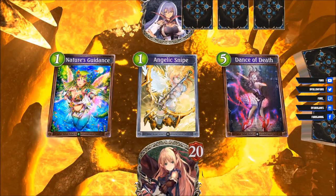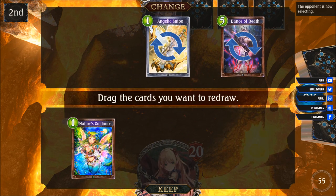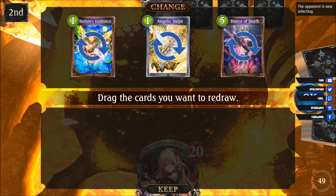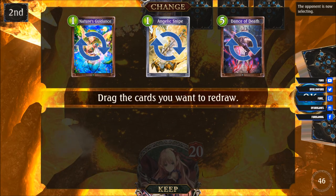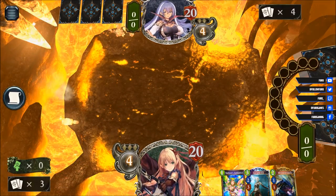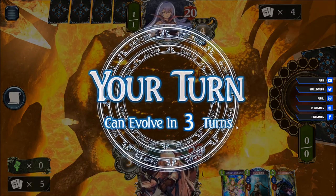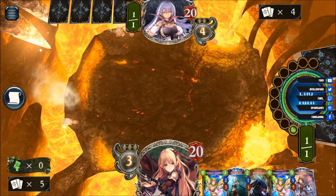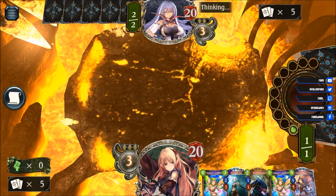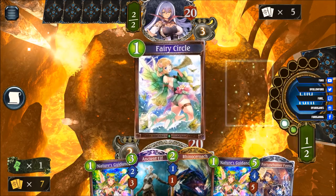Second opponent is using Runecraft, which is a bigger problem than the Dragoncraft. We are dropping the Nature's Guidance. Could keep the Angelic Snipe but I want to get the early units out, so let's redraw. That's not too great — Nature's Guidance and Rhino, nothing to play early on. We are going second so we are getting two cards which might help us. Nothing to play, and the Rhino on turn two wouldn't be really good, that is only pushing one point. The circle is better, let's go for that.